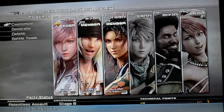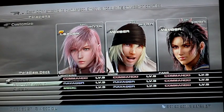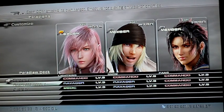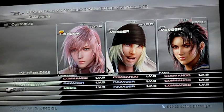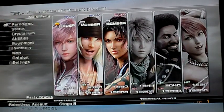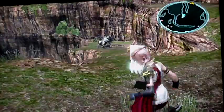Your party should be Lightning, Snow, and Fang. You should have their weapons upgraded, and your paradigms should be Serah-ith Commando Commando Commando, with Relentless Assault — Ravager, Ravager, Commando — and Diversity — Medic, Ravager, Commando. Just keep doing this until you max out your party, or take a break, because it gets very boring.